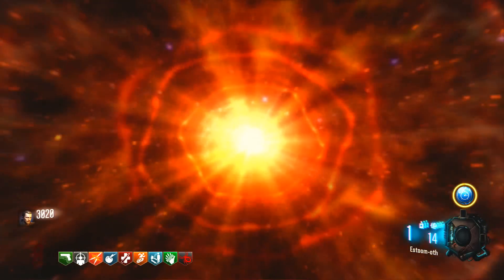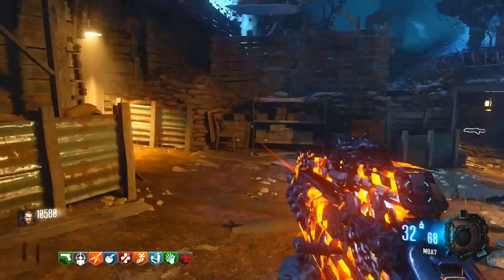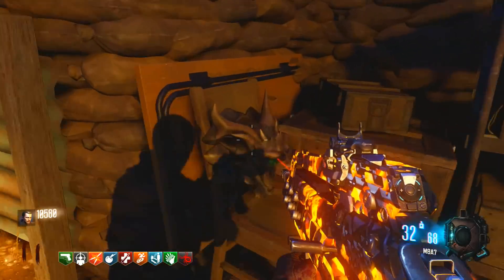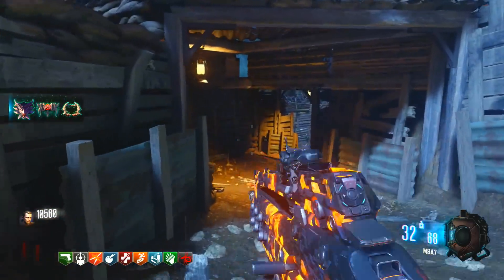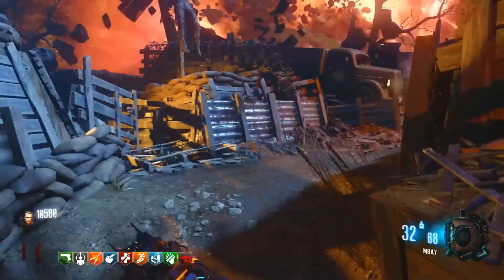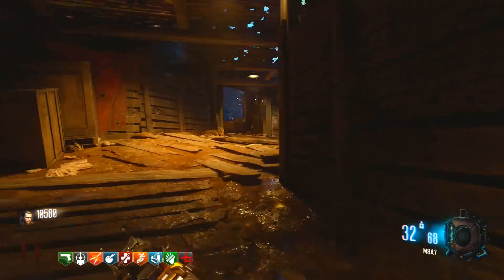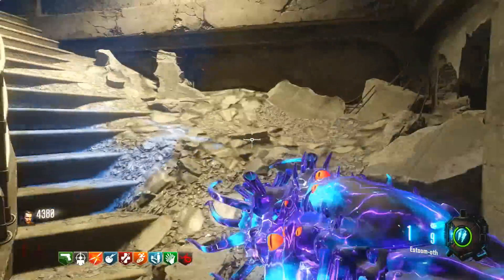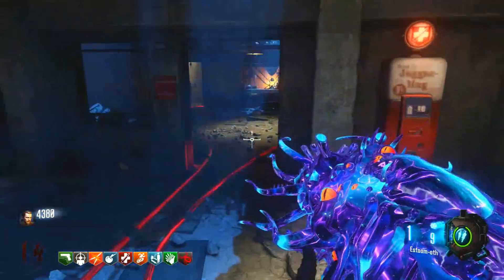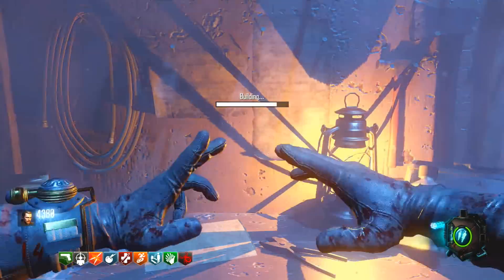The last shield part is located at Origins — you'll need to open a few doors to get there. Once there, you'll either see it right next to a WonderFizz machine or in the trenches nearby. Once you have all three parts, go to where Juggernog is located and build the Dragon Shield on the table — it's the Dragon Shield from Gorod Krovi.